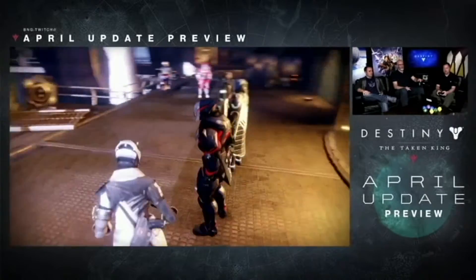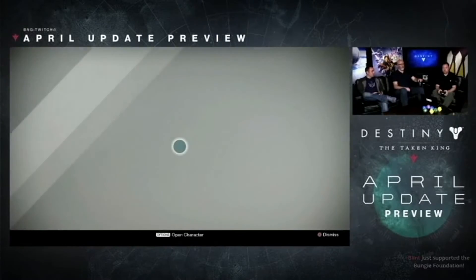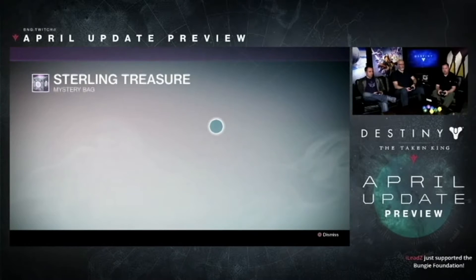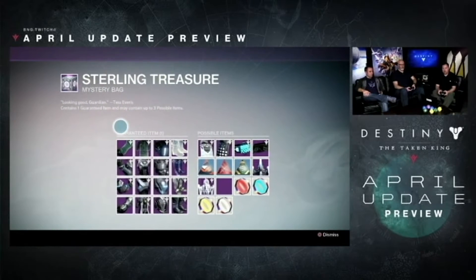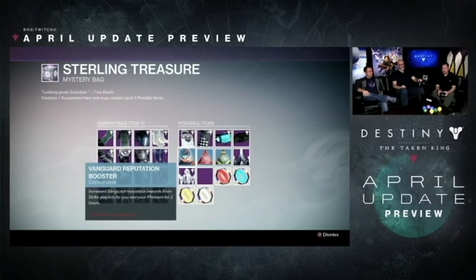The armor sources include the level 41 Prison of Elders, the level 42 Challenge Mode, and the weekly Crucible — and they specifically noted not to mistake it for the weekly bounties. It is the weekly Crucible, and you'll be able to get the armor through these new Sterling Treasure boxes.